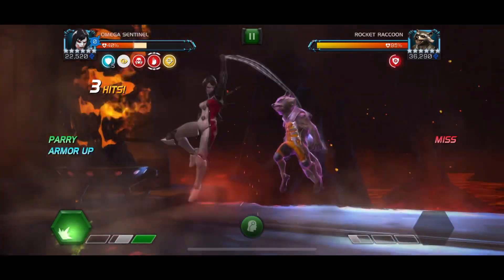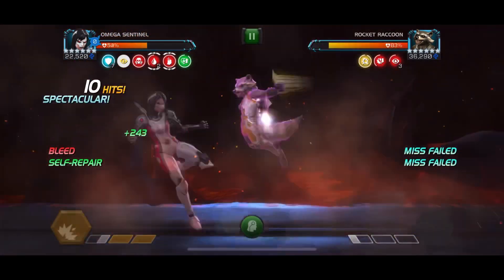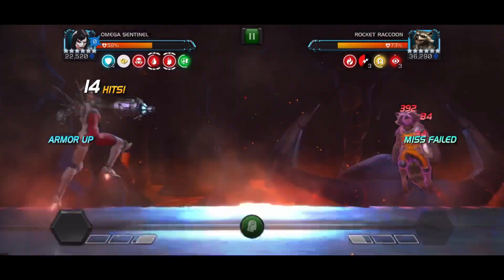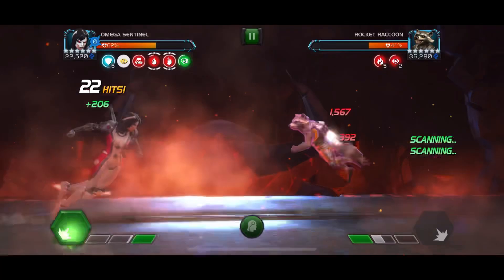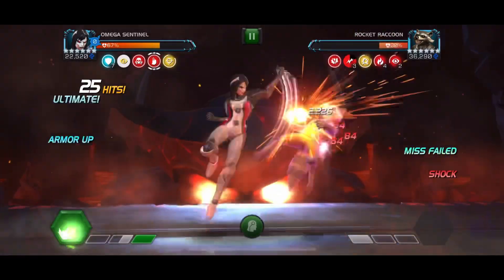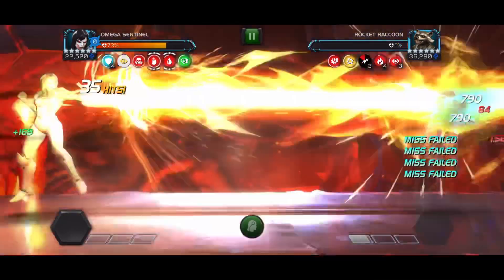She doesn't take damage from bleed or poison. She's a robot though, so no Willpower healing, but she has the next best thing. Every time a bleed or poison is inflicted, she gains a regen buff. This also works with Liquid Courage and Double Edge, keeping you at around that 50 to 70% health mark even deep into quests.